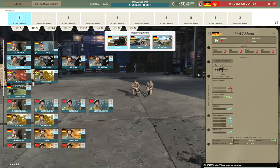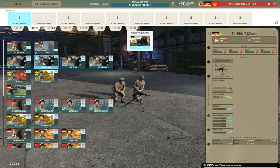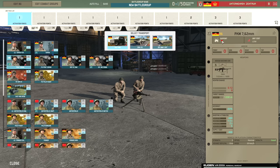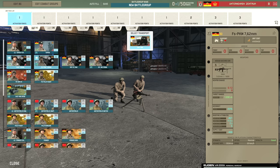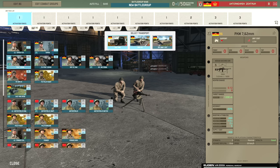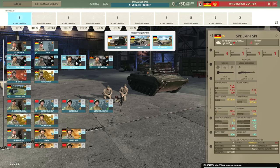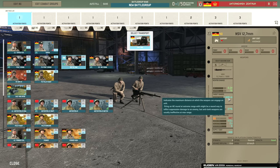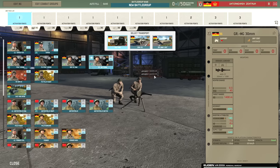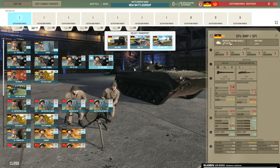Then we have the PKM as machine gun option number one, and there's the Fallschirmjäger PKM. The difference is both are resolute, but one has the airborne trait so it can forward deploy at the start, costing an extra five points. The normal PKM can be brought in with the SPW-70 and the BMP-1 SP-1. Then you also have the NSV with 1,400 meter range, similar to a .50 cal, which is really nice. And we have the grenade launcher — the 30mm AGS-17 — which can also be brought in with the SPW-70 and BMP-1 SP-1.